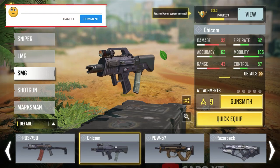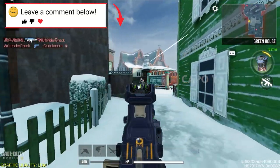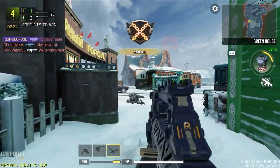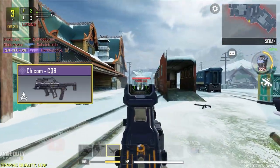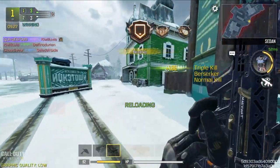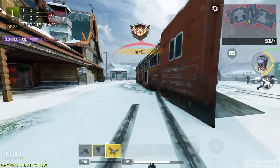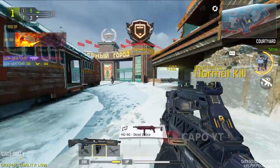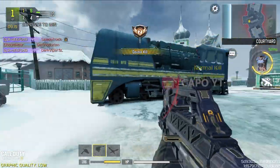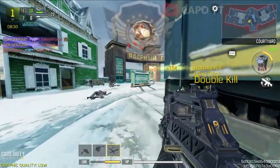Moving on to the second submachine gun, the Chiком. Sadly, Chiком has no legendary skins, but lots of epics — mostly grindable ones. The best skin I consider for the Chiком is the Chiком CQB, which was in a battle pass grade, making it very rare. When you fully ADS, it is the thinnest Chiком skin in the game, giving you a very high field of view. The iron sight is also different from other Chiком skins, and that field of view advantage is really going to help you.